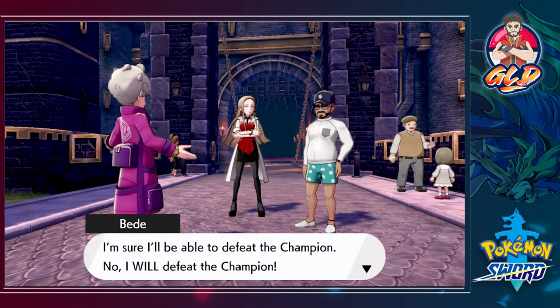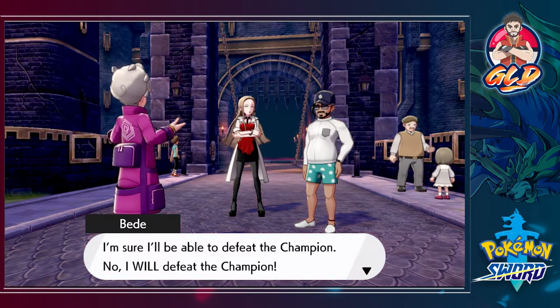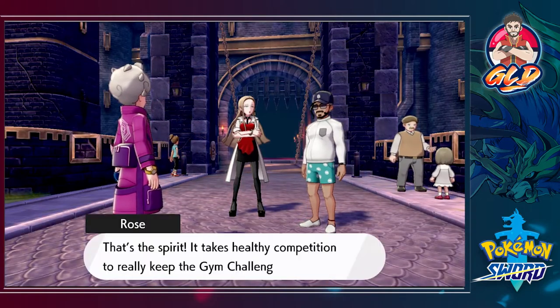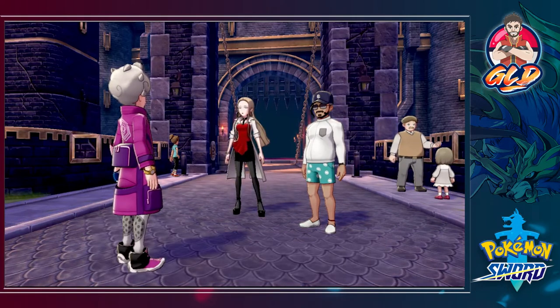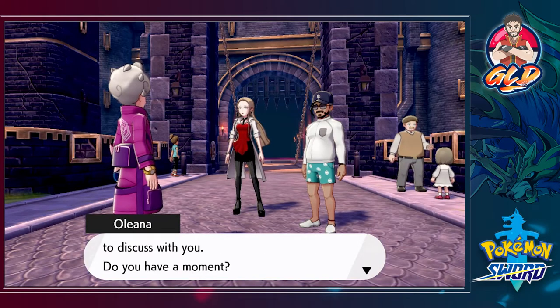Suck it Hop! Bede declares: 'I was able to show Hop, one of the Champion's endorsed trainers, just how outclassed he was.' The Chairman responds: 'That's the spirit — it takes healthy competition to really keep the gym challenge energized.' Then the Chairman says there's something he wishes to discuss with Bede.